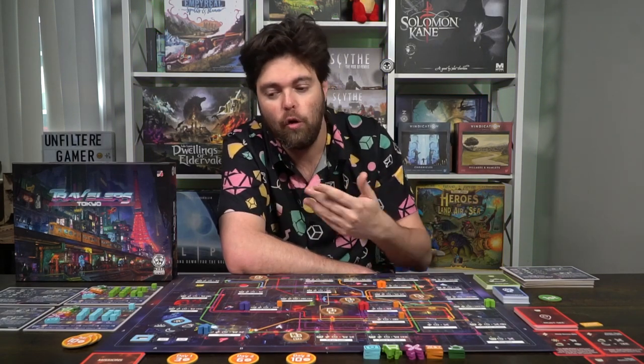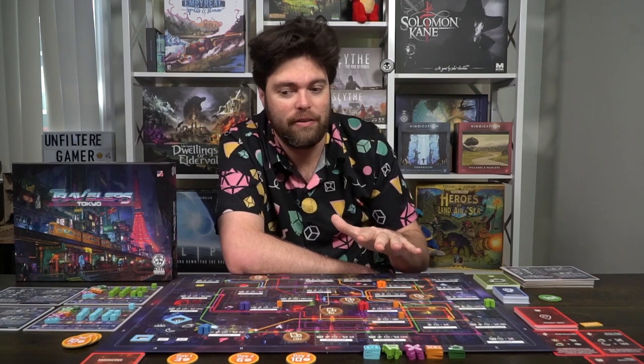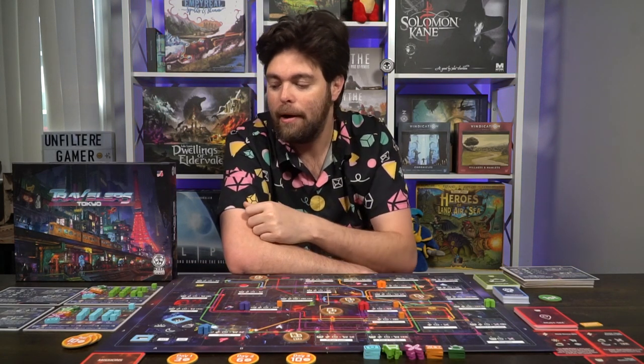When playing Travelers Tokyo, you'll be playing in turns and rounds. Each player gets four turns, and there are three rounds in the game. On your turn, you get three energy, which are your actions. After you've played all your energy, you pass to the next person. This continues, moving the daytime timer until it gets to nighttime, in which case you move on to the next round. At the end of the last round, you score points based on locations visited, missions completed, and your board, which scores points for all five different categories.